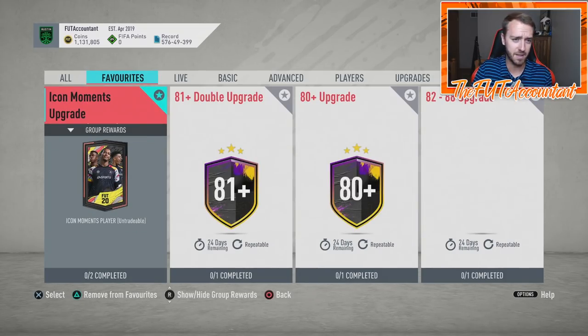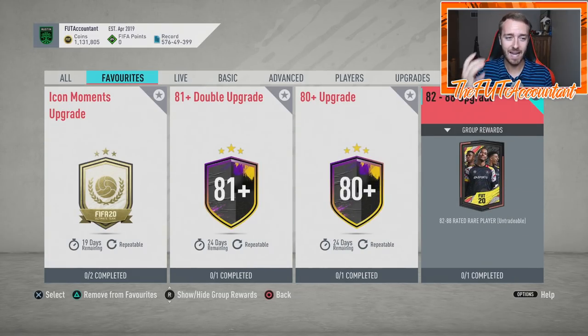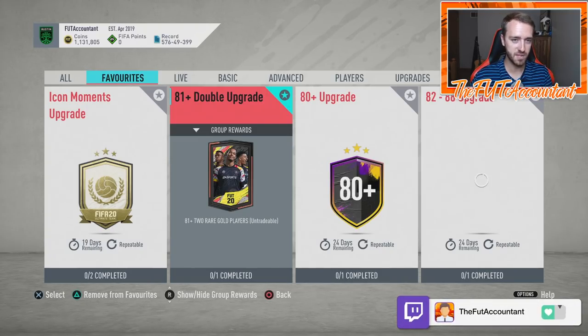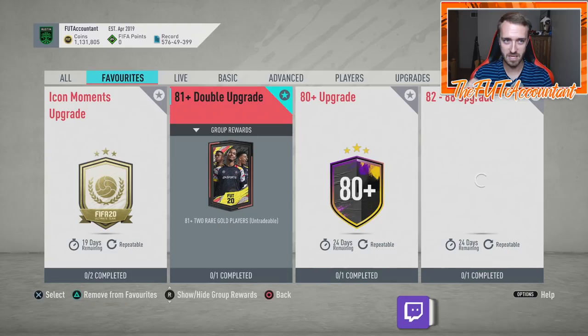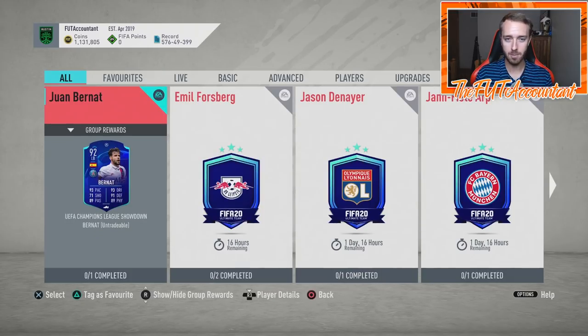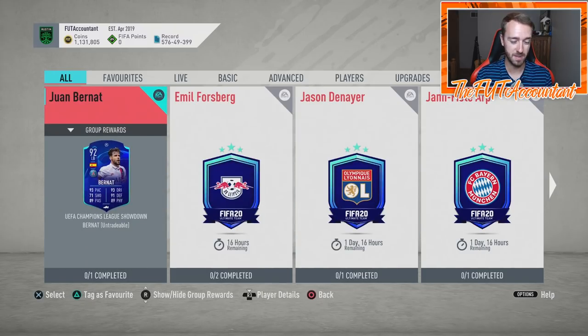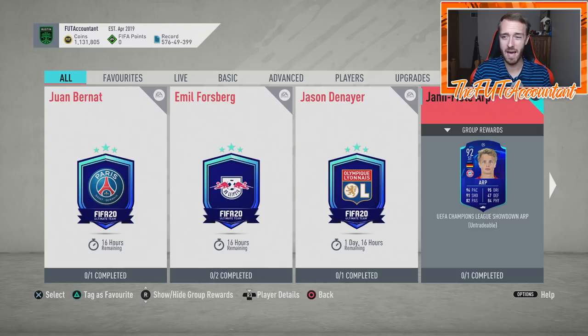They added those last Friday, added these upgrade SBCs on Sunday, and now we have stuff to do inside the game. If you're looking to make the best usage of your coins, there's a way to do that with the 82-to-88 upgrade, the Icon Moments upgrade, and the 83-plus upgrades together. I'll also talk about two new Showdown SBCs, possible Champions League content, and some packs we're still looking forward to.